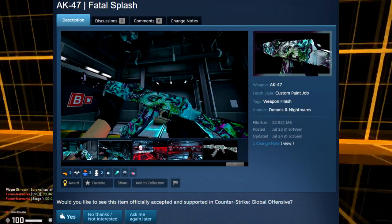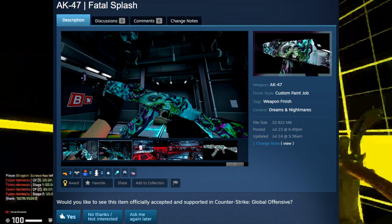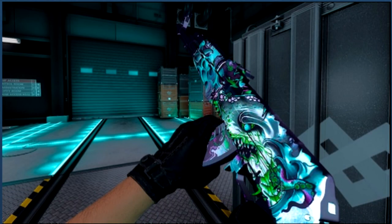Next up we have the AK-47 Fatal Splash. I think it looks a little too much like the AK-47 Phantom Disruptor, so for that reason I don't think CSGO will actually add it. But on its own, the skin is really good looking, and if they do add it I think it would be a cool addition. It has really cool colors you don't see on any other skin in the game, and I'd be really hyped to see what sticker crafts could go on it.